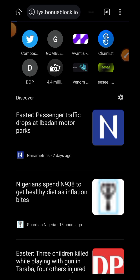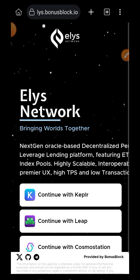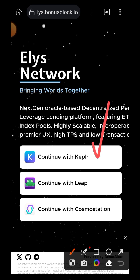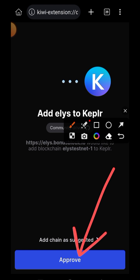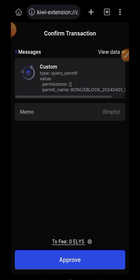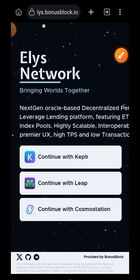The first thing you want to do is open up your browser and paste the link to BonusBlock — this is where you'll find all the instructions to complete this testnet. Connect with BonusBlock using Keplr wallet. On my end, Leap wallet and Cosmos Station were not connecting to BonusBlock, but it may be different for you. I advise you install both Leap wallet and Keplr, import the same seed phrase into both wallets. I'll explain why as we go on. Approve the connection and approve adding Ellie's network to your Keplr wallet.